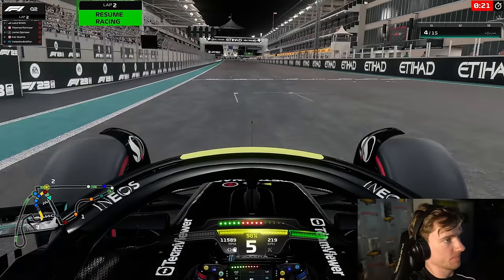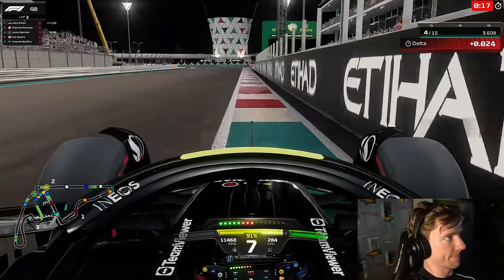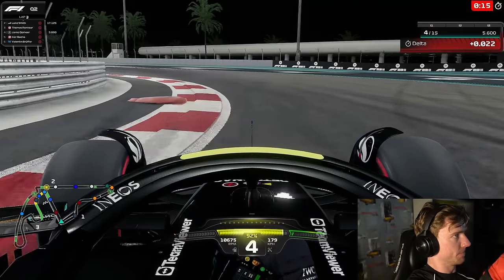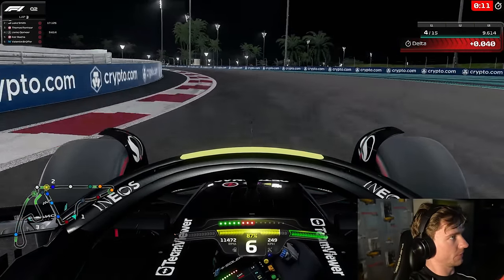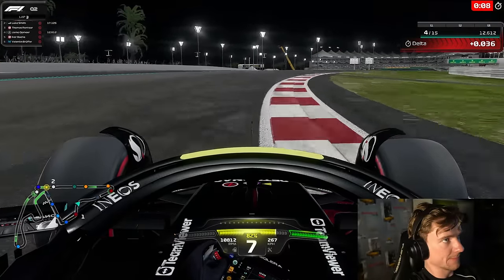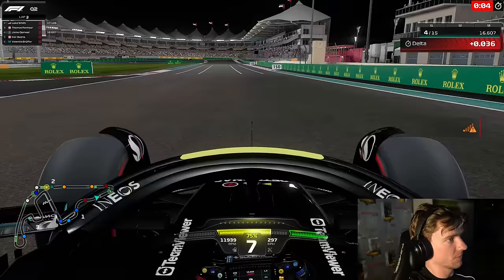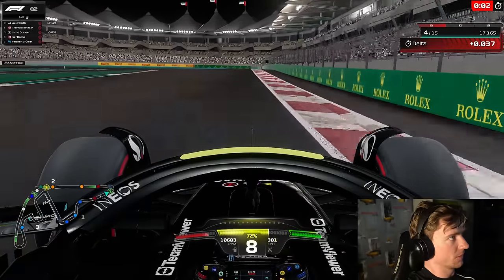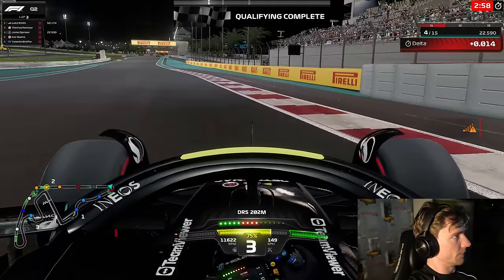We've got the tires anyway — we didn't use slicks in Q1, so we can use three sets in Q2 and two sets in Q3. Not a great first corner there for us, definitely lost at least half a tenth. Considering there is track improvement as well, a 0.165 first sector, which is not bad to be honest.